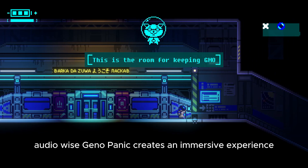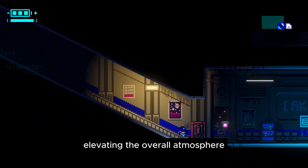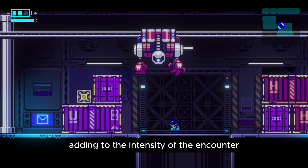Audio-wise, Geno Panic creates an immersive experience. The sound effects are crisp and professional, elevating the overall atmosphere. While the music during the beta had limited variety, it really shone during the boss fight, adding to the intensity of the encounter.